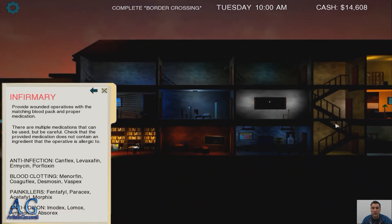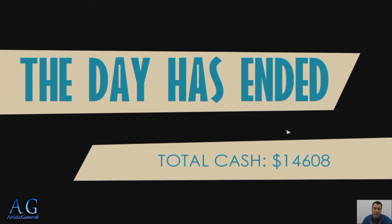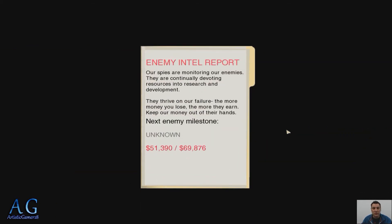You keep repeating this process over and over again. The story is you're against one organization, they're against you. There is a bad guy that is going around pretty much killing everybody, and you're trying to go in, get some of their spies, get their information, and come back. We have an overall goal here to get to our next milestone.